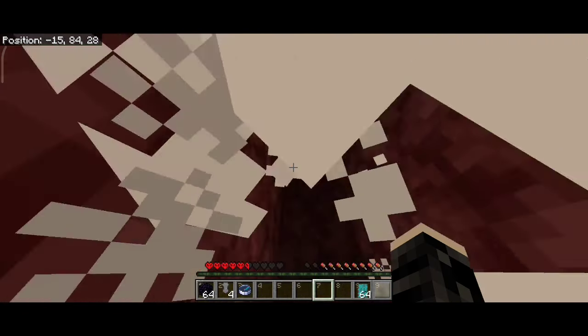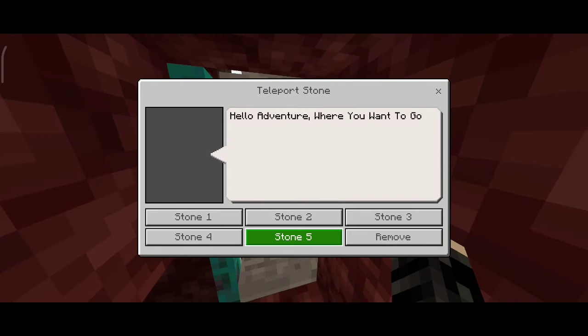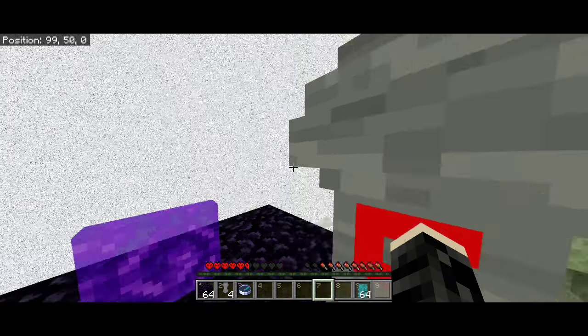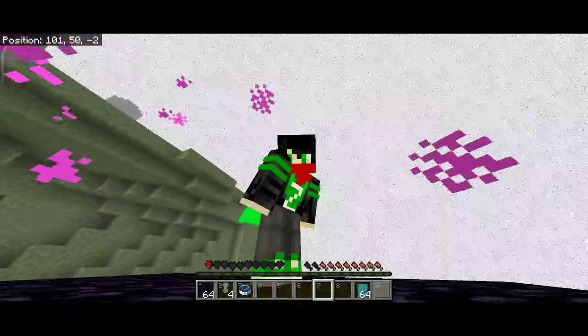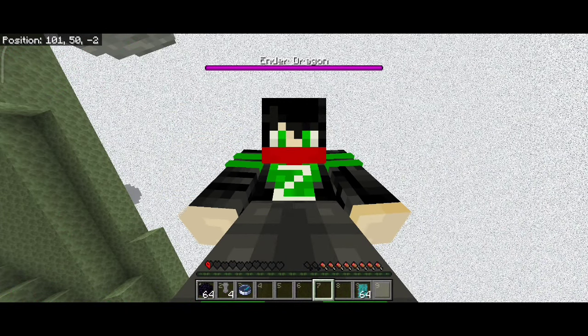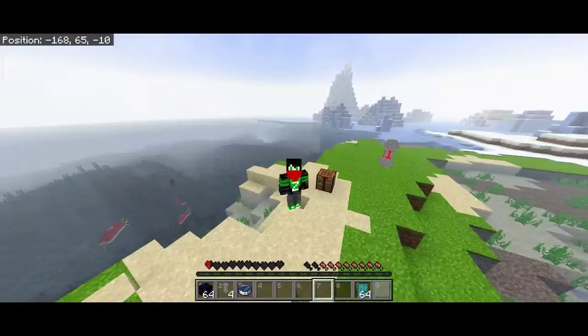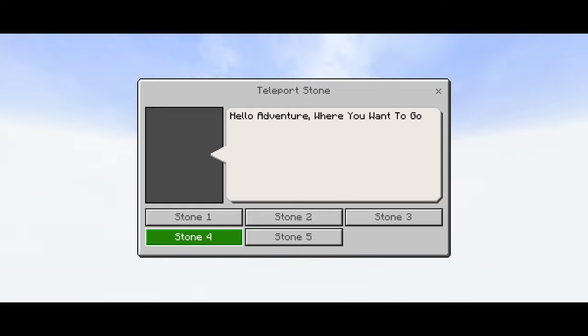You can remove a stone — just click and click on 'remove.' There's another thing: what if you use the same number? Don't worry, it will still work, but it will randomly teleport you to one of those teleport stones. Don't place it in a narrow area, because when you teleport you will be suffocated, just like here.